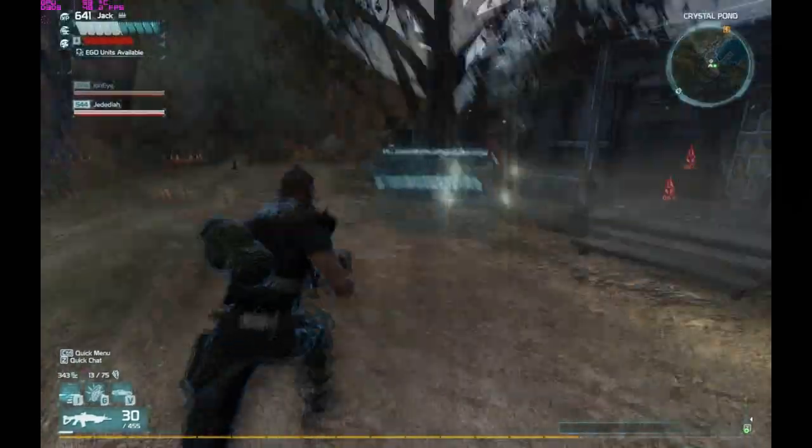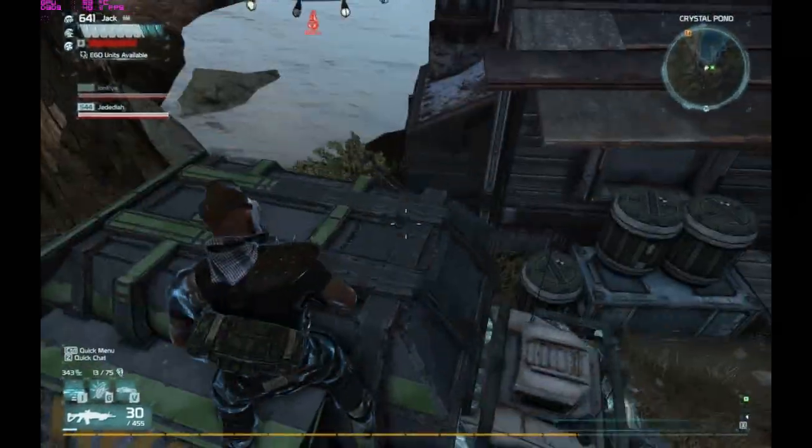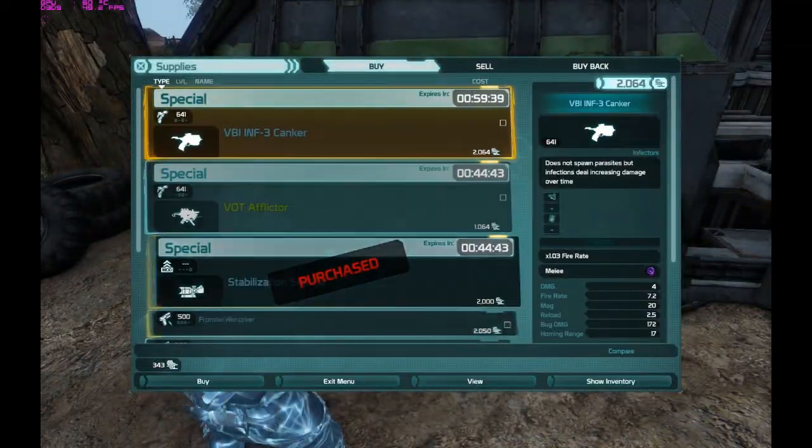This little guy over here comes out, and boom — now you've got a vendor that appears in front of you. Open it up and you're going to see a list of items in here.